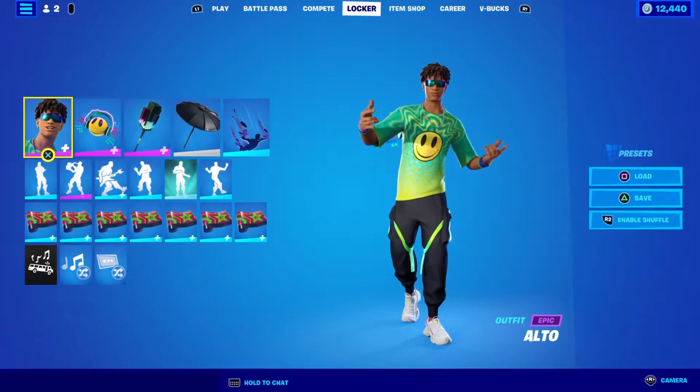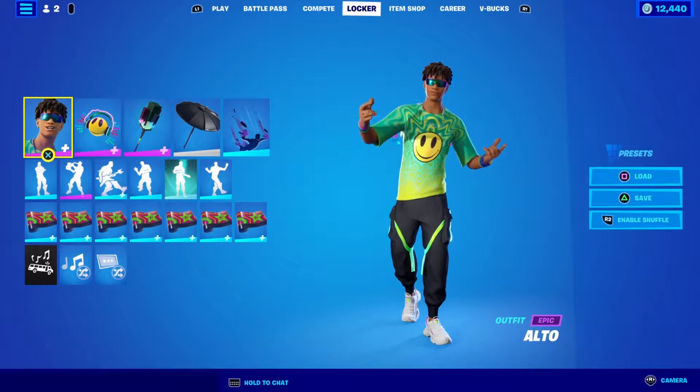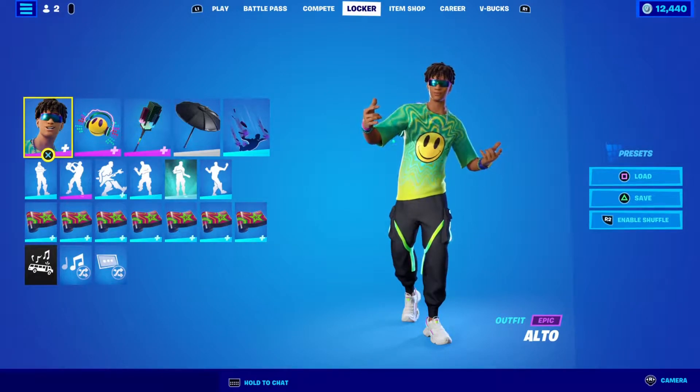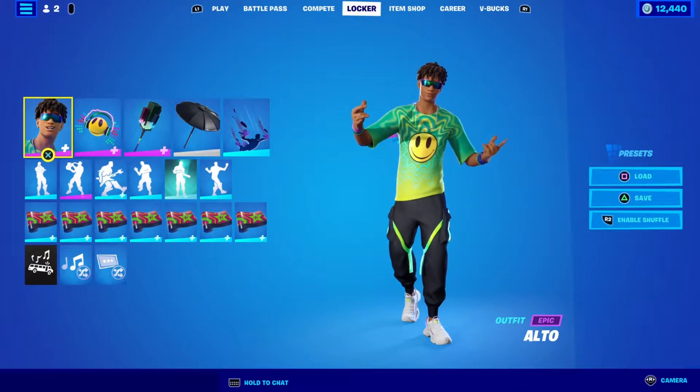In this bundle it is 2,800 V-Bucks. You get the Alto skin with two edit styles — glasses on, glasses off. You also get the Sonic Vibes back bling that is reactive to music. You also get the Poet skin with two edit styles — glasses on, glasses off. You also get the Cosmonautic helmet that's reactive, the Cactical Crusher pickaxe that's also reactive, the Softest Electropalm pickaxe, and the Mainstage Wrap.